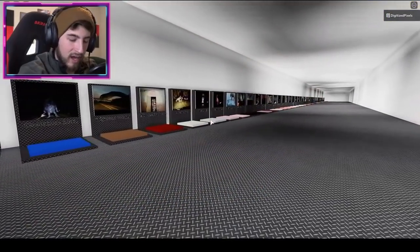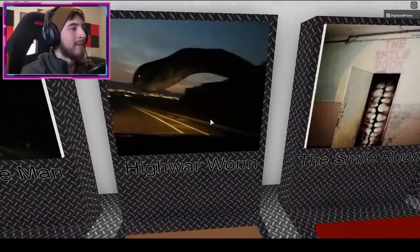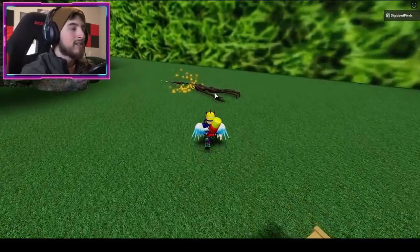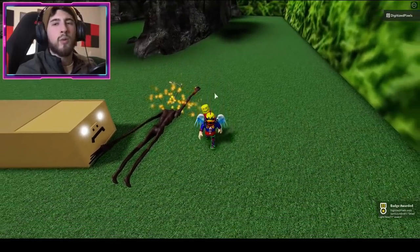The next one is called Dead Light Head, and this one is gonna be at the High War Worm map. Once you're there, go over to the right and just step on Light Head — ignore the worm. You will get the badge.